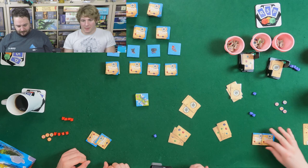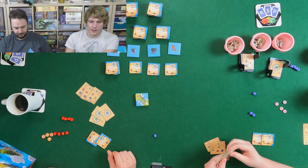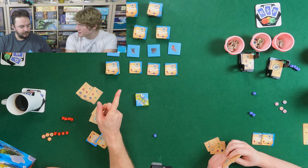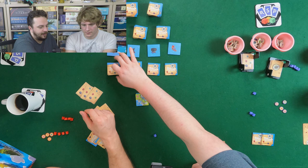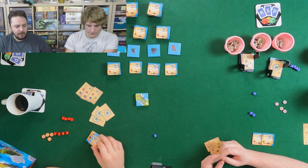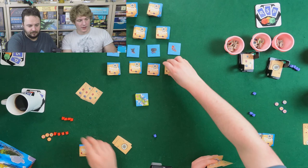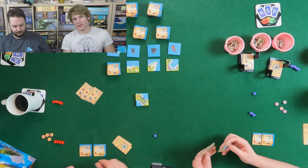The game ends when all four boats have been placed out — we'll do the final scoring for the fourth boat and that ends the game, with no extra final scoring; it's just the same scoring at the end of each round. Or when we can't refill enough tiles to begin the next round. In a two-player game, we're basically just going to play four rounds. During the scoring you may place up to four houses on the board, and at the end you refill back up to four houses.